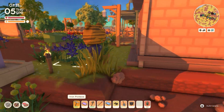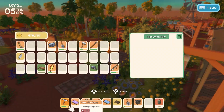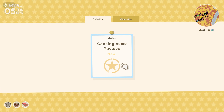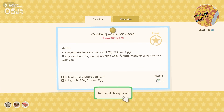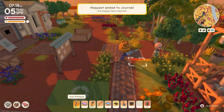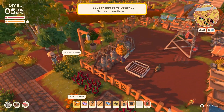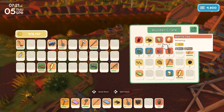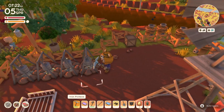He's having a good morning, oh my gosh. Let's see what's in here. Nothing. And what's on the job board today? Something new — cooking some pavlova. One big chicken egg. I think we can do one big chicken egg. Good morning! Is this a big one? Yeah, there we go. One big chicken egg.